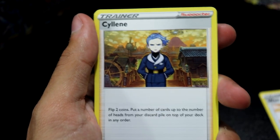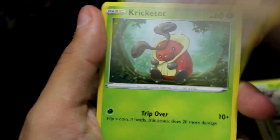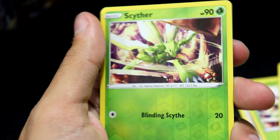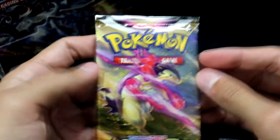We've got a Selene, Scyther, Stantler, Yanma, Hoot Hoot — first one of those, I think — Cricketot, a Scyther Reverse, dig it. And behind it we have Mighty Aina. Love it. So this set, if you haven't noticed, is completely paying homage to Legends Arceus, that came out a couple months ago, and a lot of people are loving what they've seen.